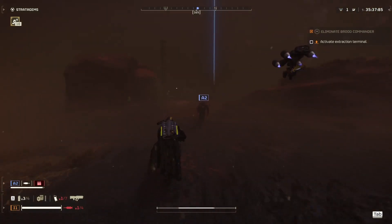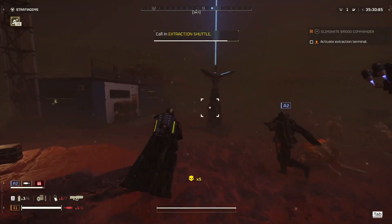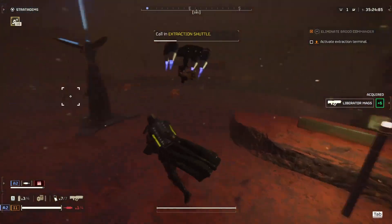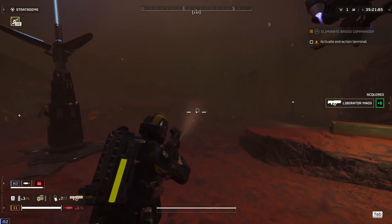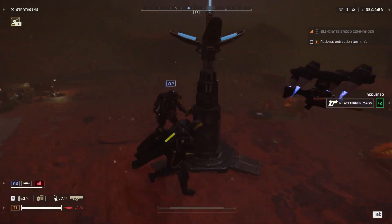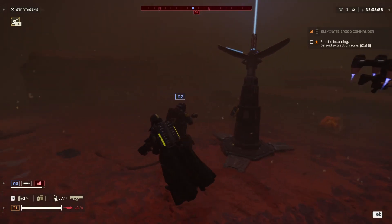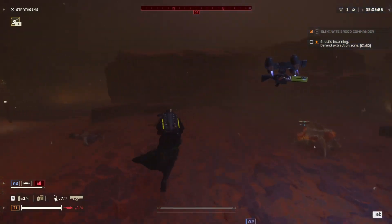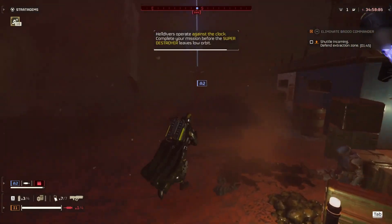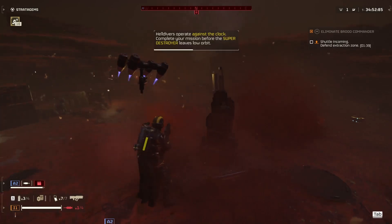Right up here, this is the extraction pod. Your little drone thing should kill all these. And this is the ammo crate right here — so if you want to reload you can. You can also get stims from these guys. Essentially we click this right here. Extraction shuttle inbound. So if you do a ton of damage to their ability to attack you, honestly you're not going to be attacked during the extract.